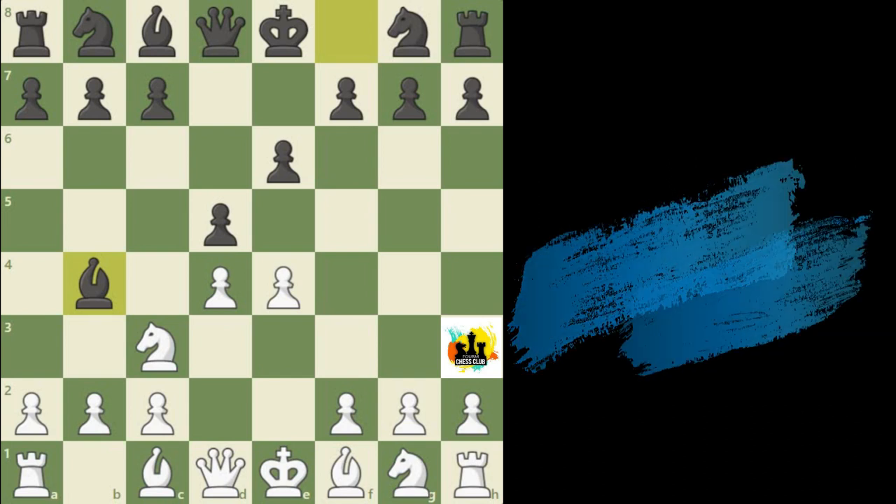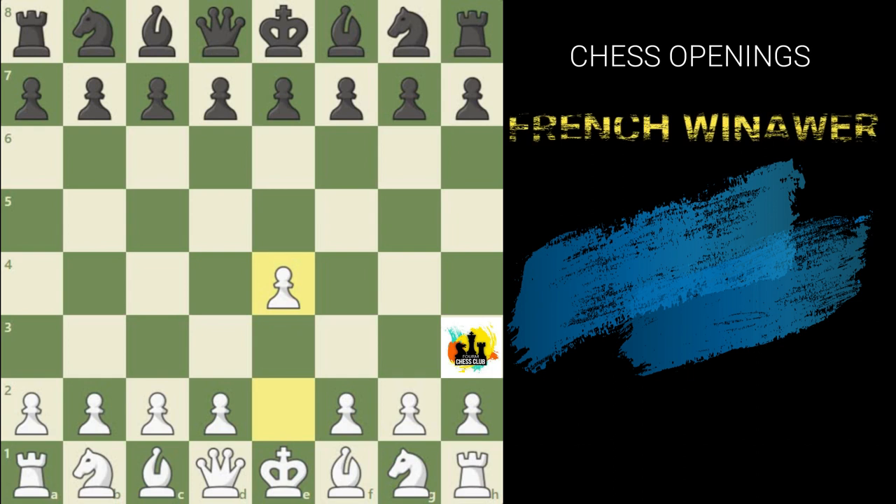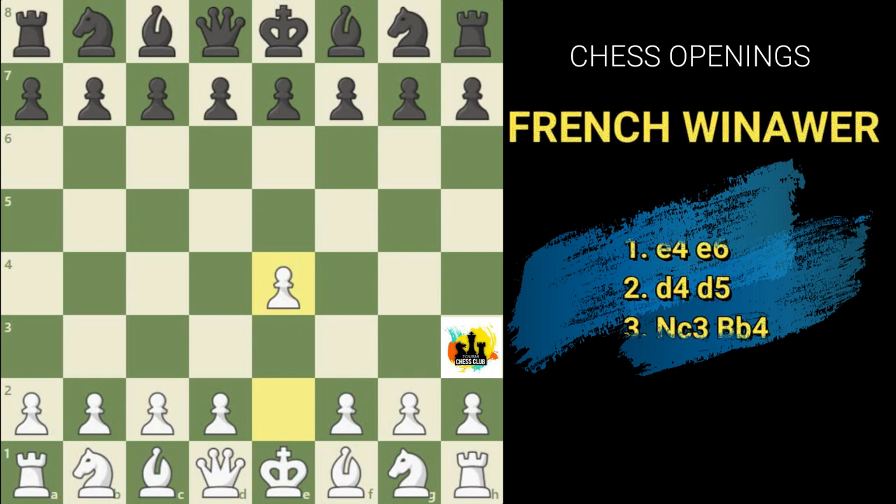Let's analyze the board. Coming back to the king's pawn opening, when white plays e4, the common moves for black are either e5 or c5. To define the e5 pawn and have control over the d4 center square, a most common alternative for the e4 pawn is e6 — the French move.